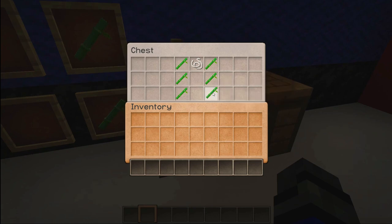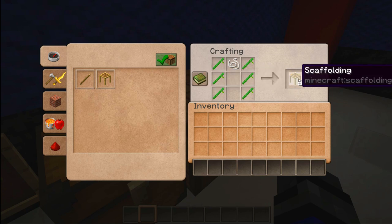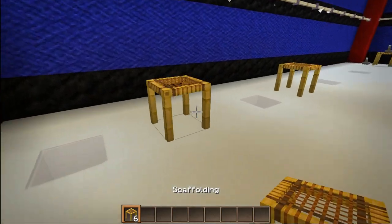Let's go into the chest, as we always do, and grab our materials and build this. We have crafted it up and get six scaffolding out of one setup. Go ahead and grab that out and go over here.